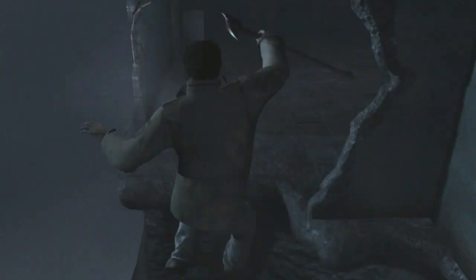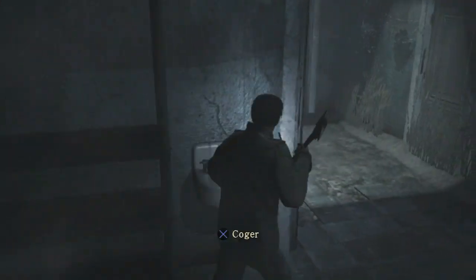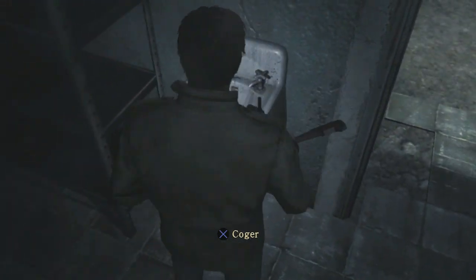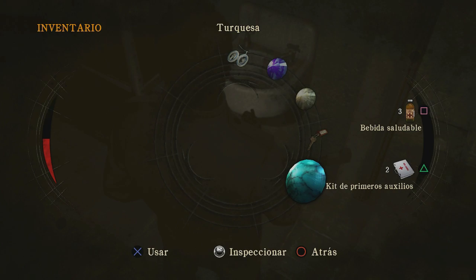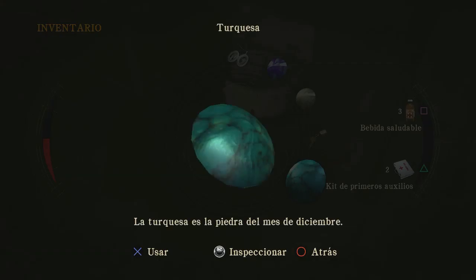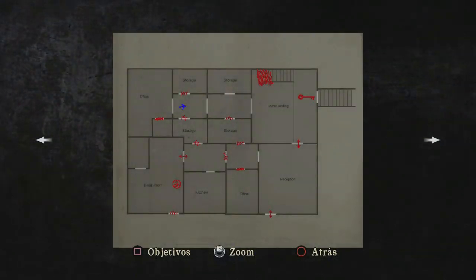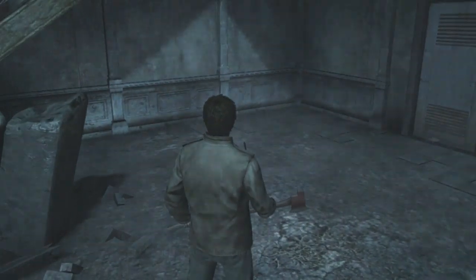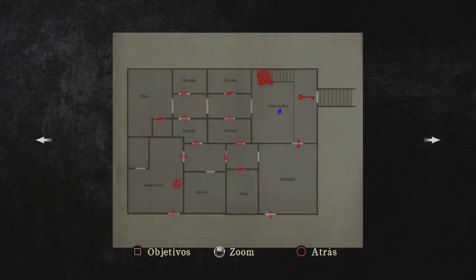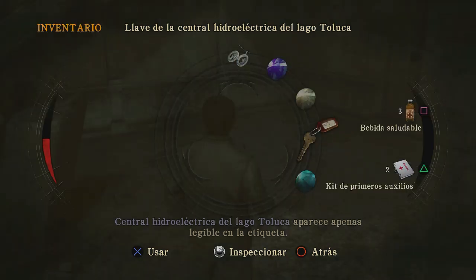El objetivo nuestro ahora mismo es desactivar la corriente eléctrica porque entra en la prisión. Mira, aquí hay algo que coger. Una turquesa, es una piedra. La turquesa es la piedra del mes de diciembre, mes doce. Creo que ya podemos hacerlo con las estatuas, me parece que era mes uno y mes doce. Mira, la llave. Conseguimos una llave: la llave de la central hidroeléctrica del lago Toluca. Aparece apenas legible en la etiqueta.